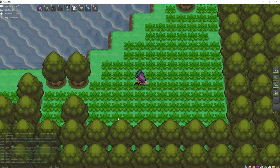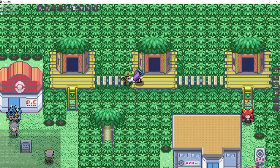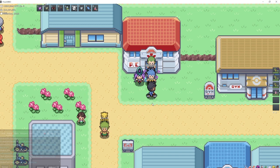Absol can be found in Route 120 in Hoenn — start up north, go to the right, and in this grass you'll find Absol. I think I skipped Wobbuffet, so in order to get Wobbuffet and breed it down, the best spot to find Wobbuffet is going to be in Cerulean Cave — you can also Horde Hunt for it in there.